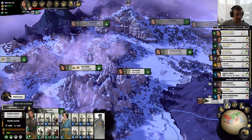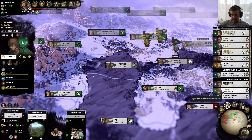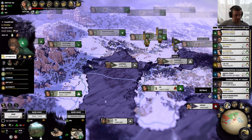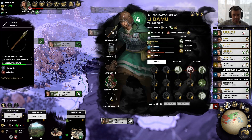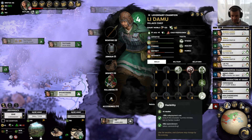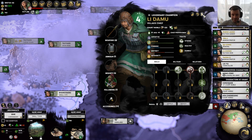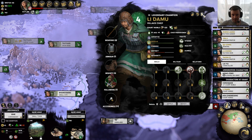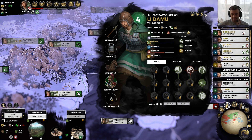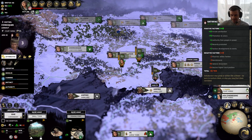Buildings finished — marketplace and public jetties, both nice. We also have Lee Damu, who is actually of legendary character. He has extra replenishment but not the extra campaign movement range yet. He's strong, healthy, and humble — this is the kind of guy I want to keep around. I like low maintenance a lot.